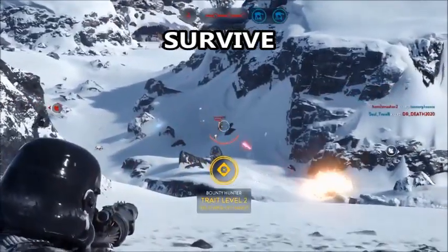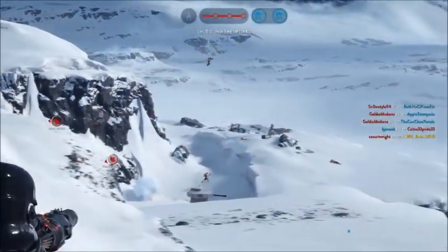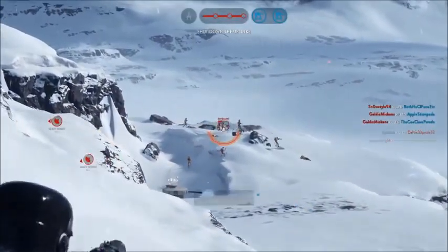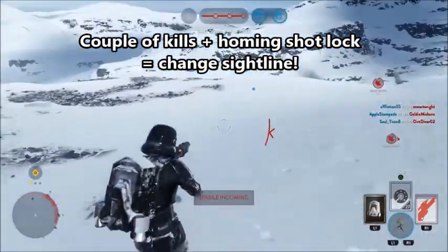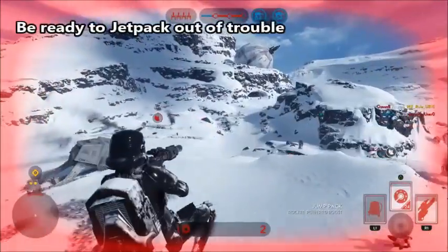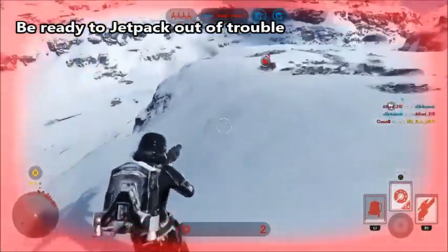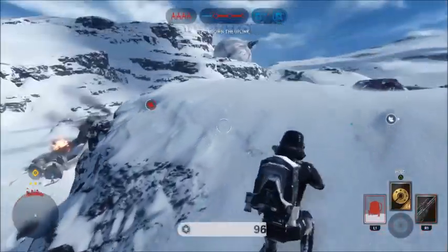As you make kills on a particular sightline, the opposing team is going to notice you more and more. You have to have a sense for this, and be completely willing to just run to the other side, block that sightline, and start stomping from a different area. The jetpack isn't just for positioning but survival — if you're taking hits and low on health, jet out of there on a twitch reflex, and presumably preserve your killstreak.